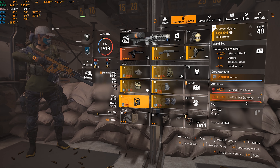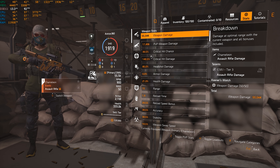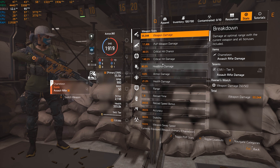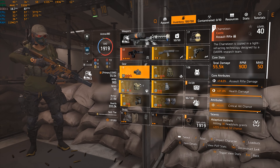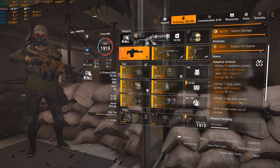Looking at my stats — believe it or not, I'm at 40 percent critical hits and 150 percent critical hit damage. When I proc the D30 headshots, I get the 20 percent crit that I was missing, which puts me at cap and increases my crit damage to 200 percent. So when I do the 75 body shots with the Chameleon I get an additional 90 percent weapon damage on top of that.